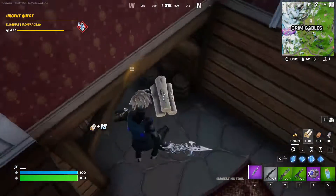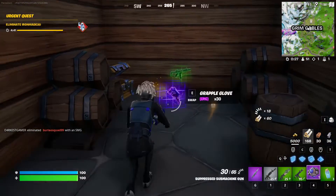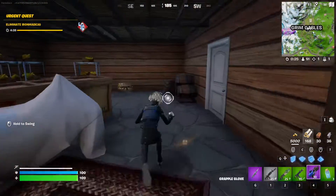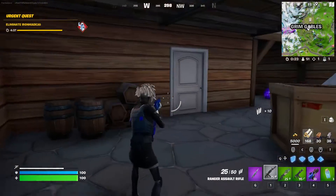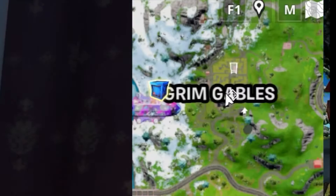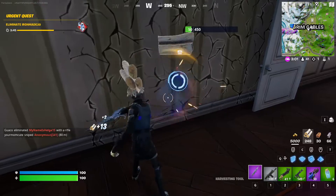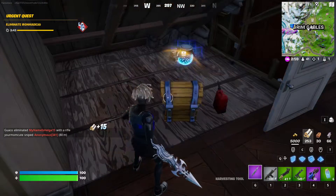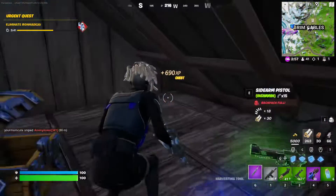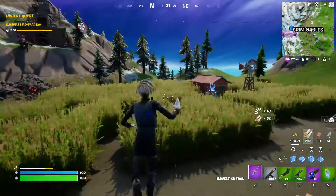There's even a basement to this giant house — you got chests down here and stuff. Grapple gloves are back too! They vaulted them just for a little bit at the beginning of the season, but now they're back. I'll grab these minis. Looks like there's a supply drop right next to me, and one last chest in here. This is actually not a bad drop spot — there are so many chests, and even though it's a new POI, literally only one other guy landed here.